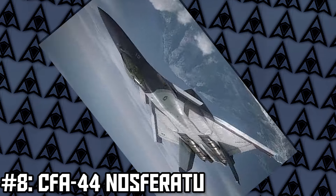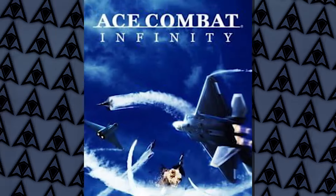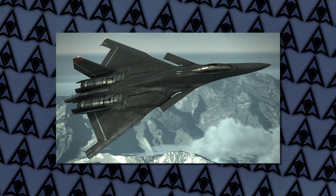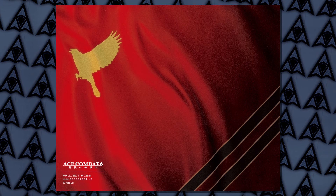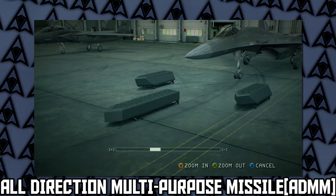Here at the number eight spot is the CFA-44 Nosferatu. It appears in Ace Combat 6, Ace Combat Assault Horizon, Ikaros in the Sky, and Infinity. This plane is a stealth fighter. It is ironically named the Nosferatu because it put a large debt on the Estovakian economy, which is comparative to a vampire sucking up all that tax money. The weapons it uses are the ADMM, which can lock onto 12 different targets at once. That just honestly boggles my mind.